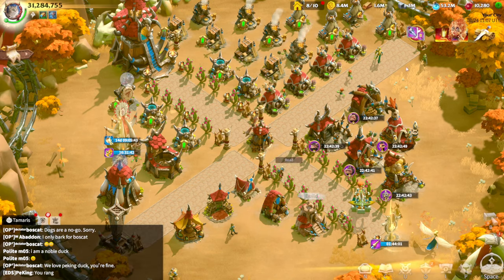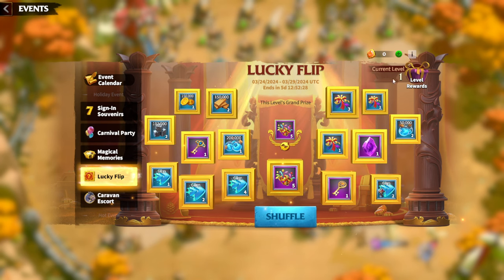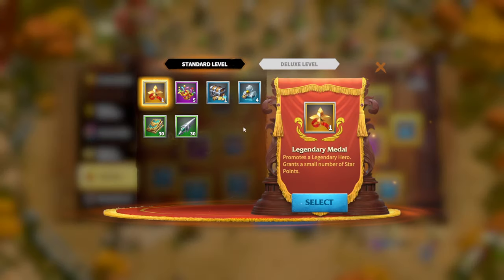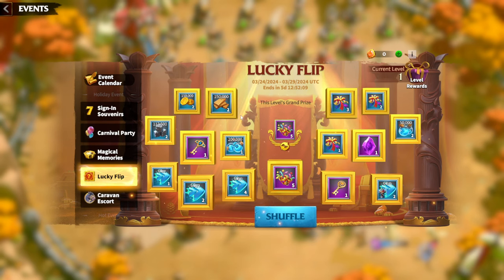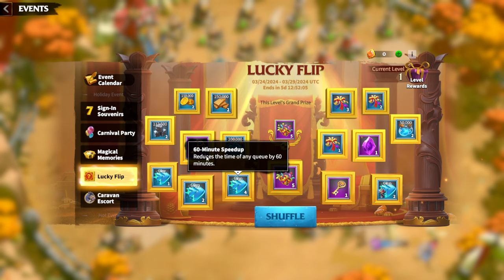Now let's check the Lucky Flip — a unique event we've never had before. You can mostly choose the prize you want to get. I chose the Confetti Cannon simply because with confettis I will be able to unlock city themes and frames. That's why I suggest you choose the confetti option, as there are quite cool rewards out of it.